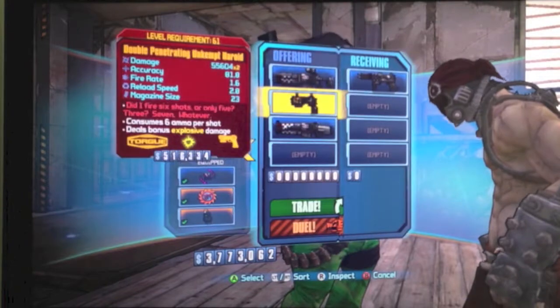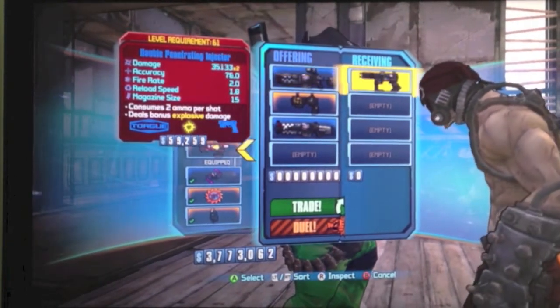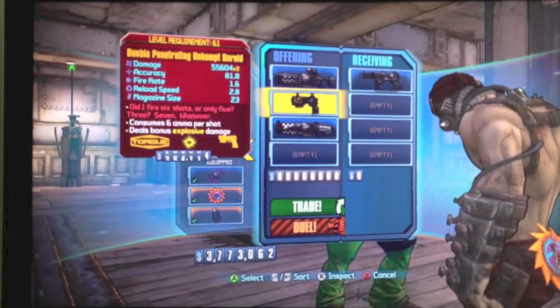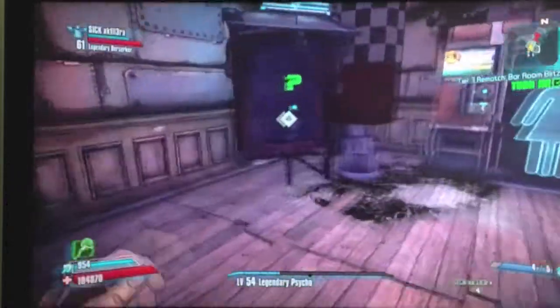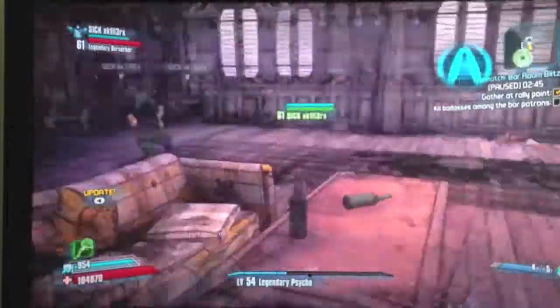Dan actually gave me my hard bang stick. Do I have a double penetrating injector on my character? They've got really weird things, especially Torg. Torg's just weird.